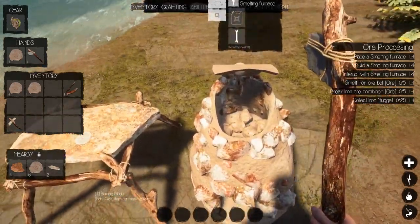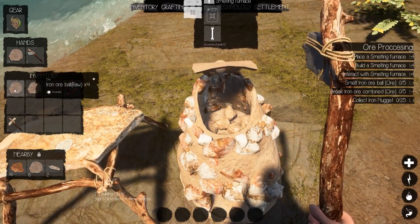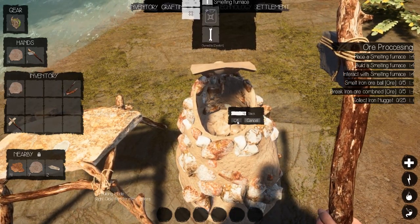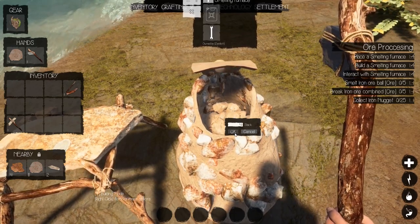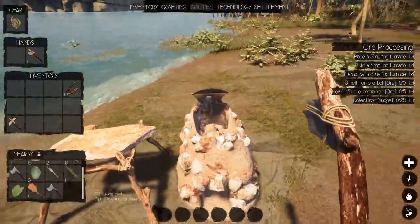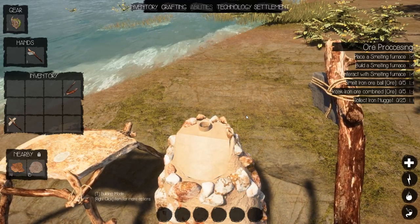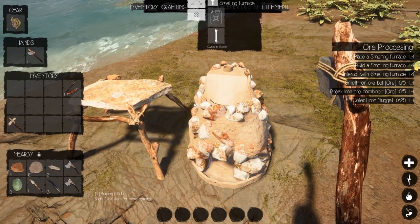If you drag it over, it does just one. But if you shift-drag it, it asks how many and defaults to the full amount. There we go — yep, it let us put it all in. I'm not sure how much the max is when you don't have an upgrade — the upgrade affects how much you can put in. So we've got our 15 iron smashed iron ore in, and we missed some.